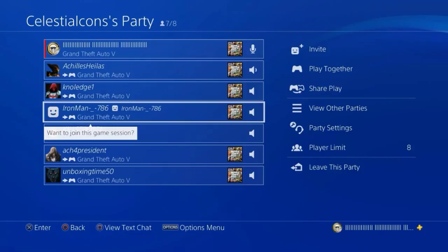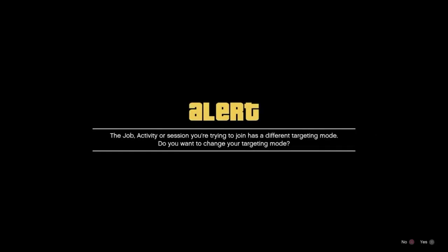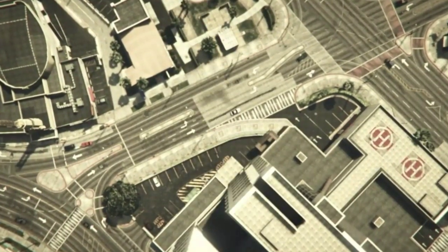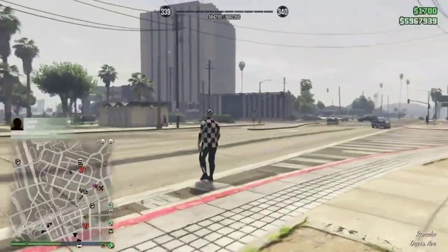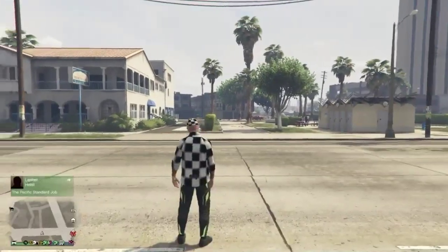Once you do finish drinking the Pisswasser, you will realize that you have passed out, and you will spawn back at the hospital. But from here, you will be on another infinite loading screen. So double-tap the PS button, and go join your friend that's still in the job again. Keep joining your friend until it proceeds to spawn you back down out of the clouds, all the way on the ground at the hospital. Once you do get on the ground at the hospital, you will be fully off the radar, after the most recent hotfixes in GTA 5 Online.